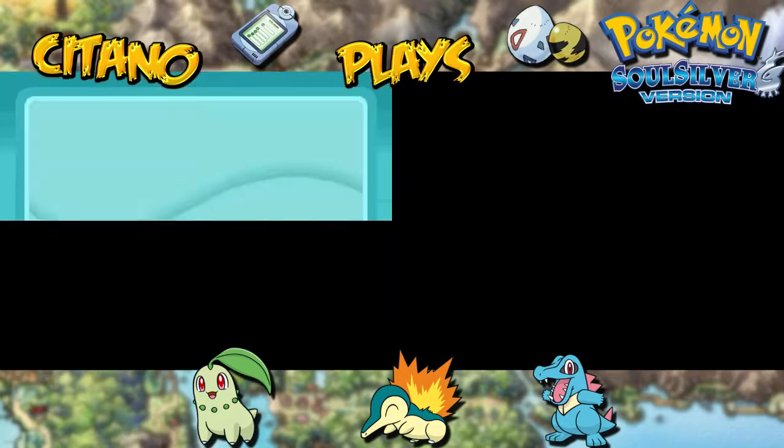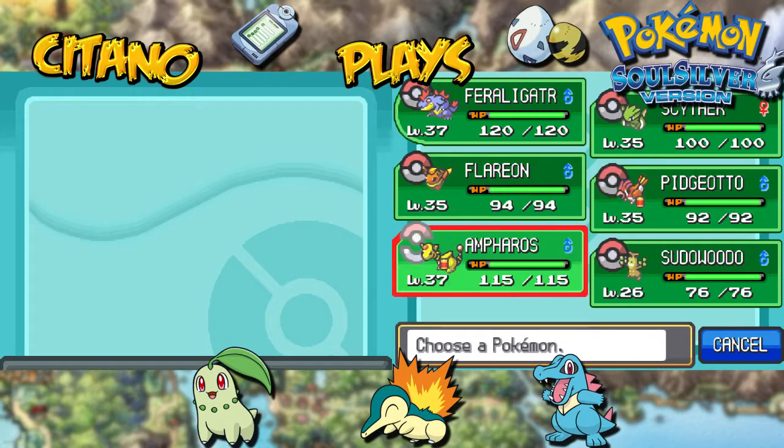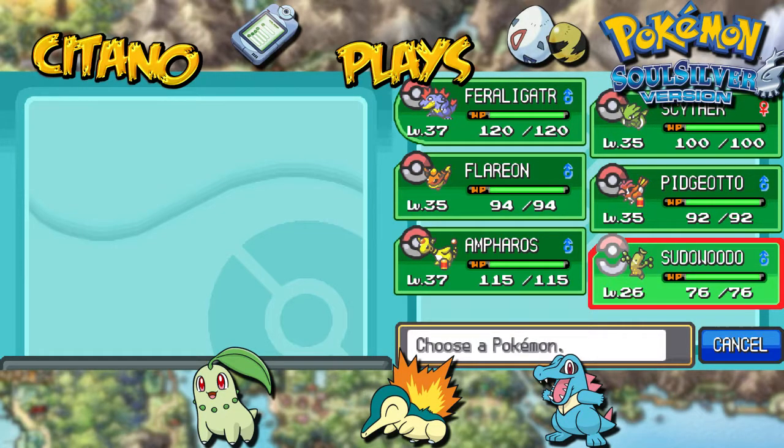I've been training up my team a little bit for our next gym battle. For Feraligatr, Flareon, and Scyther, Pidgeotto are now level 35 and 37. It's still a little low, but I'll be keeping them for a while until I get some new stuff soon.